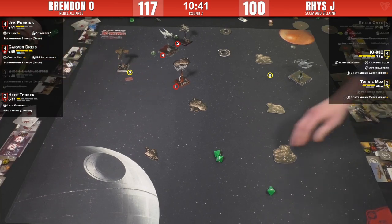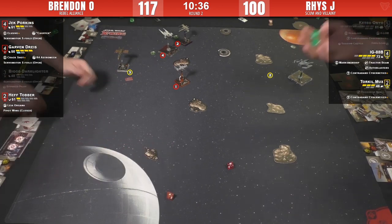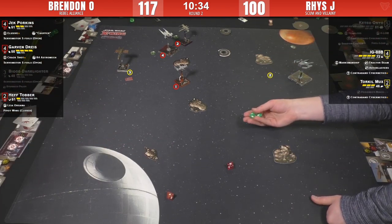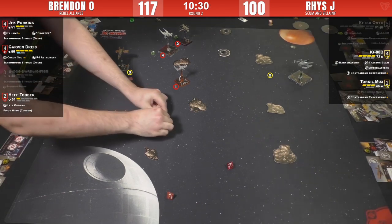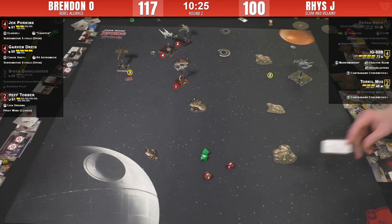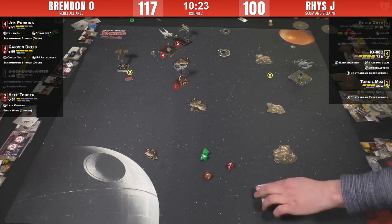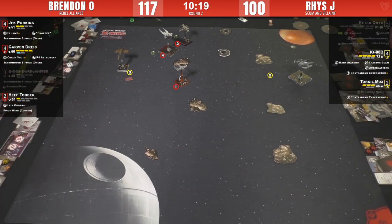Here comes Jack. Torquil is holding his own against the entirety of Brendan's list. Hit, crit - unless two dice... Oofah. Hit crit goes through. Direct Hit would feel real bad. Crit revealed is Wounded Pilot - so every move could be stress-inducing. Luckily, there's Contraband Cybernetics.